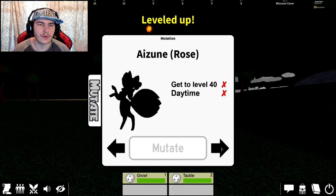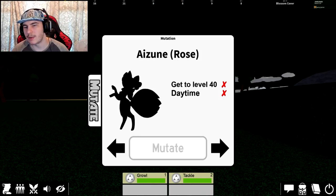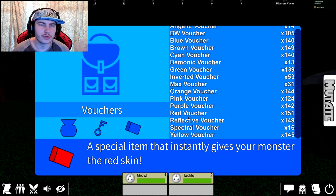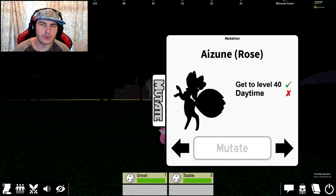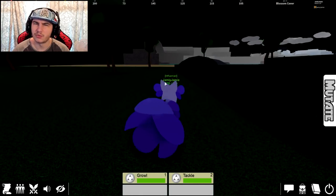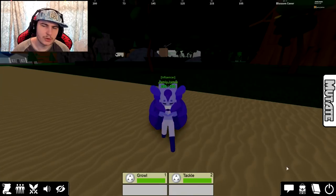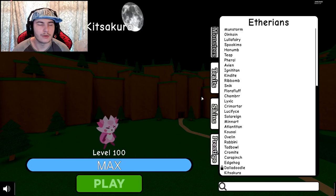Let's get to level 40 — daytime or nighttime — which is fairly easy. I'll just use a max voucher to show that off. Now we can evolve into the nighttime one. I think the nighttime one is blue and the daytime one is red-pinkish sort of colours, but unfortunately I can't make it go to daytime right now.